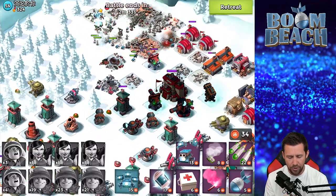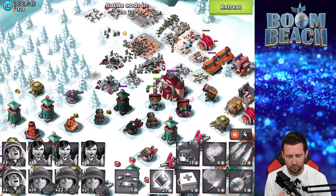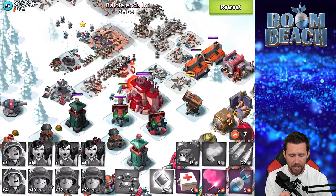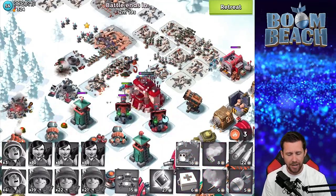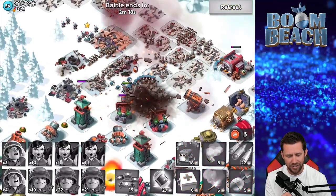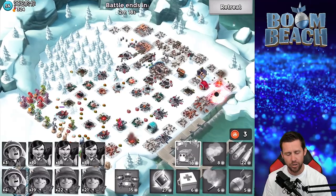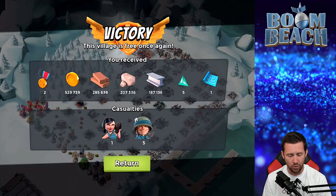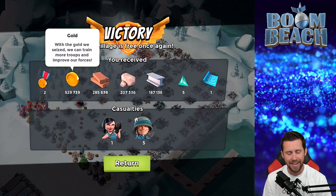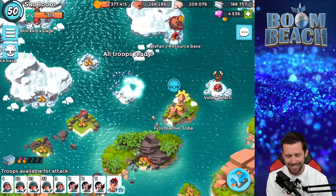Spam critters if you get a chance, make sure you shock the shock launchers again, shock the rocket again as well. You just got to get them in place and let them do their job, throw some critters out. And just like that, my good friend here goes down to pound town. I lost a few troops to the boom cannon and some Riflemen, but it was worth it. I only lost one Zooka and five Riflemen — cashing in at 529k gold.